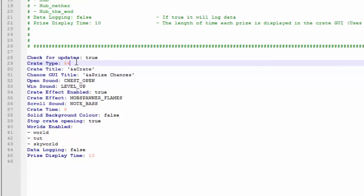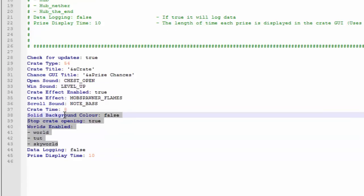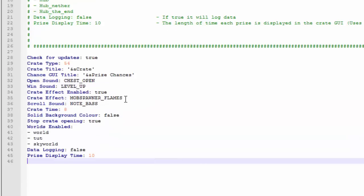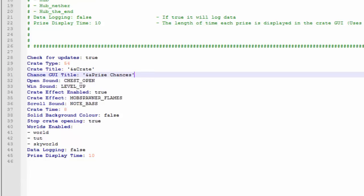I'm just going to go with the default. You can change the title and pretty much all the words and all the sounds. You can change what world it's enabled in and all that stuff — it's really awesome. All the sounds are linked in the description. Let's go ahead and save this and move on.